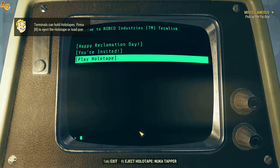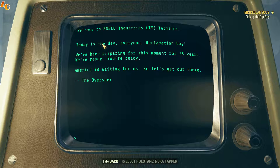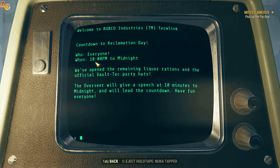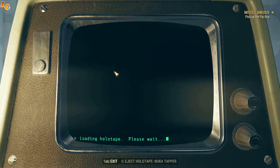Terminals can hold holotapes, so this one has Nuka Tapper. Let's read these other messages first. 'Today is the day - Reclamation Day. We've been preparing for this moment for 25 years. We're ready. America is waiting for us.' - The Overseer. Also a countdown notice: the overseer will give a speech at 10 minutes to midnight. Let's check out our holotape.